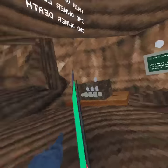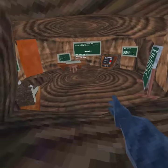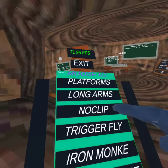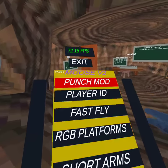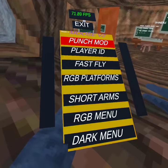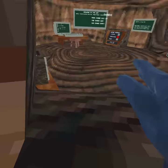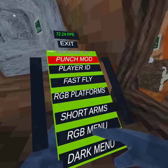There are settings. Speed boost, iron monkey, trigger fly. It does work — use your left and just move around. No public lobby. No-clip. Long arms. Player ready, fast, RGB flat, short arms. Short arms — I can't hit anything, the hitbox is tiny. RGB menu, dark menu.